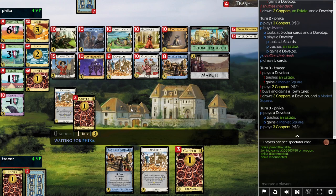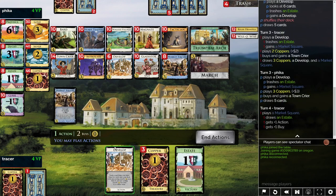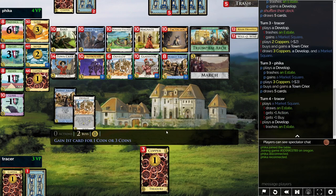I don't know if I actually want to Develop the Market Square or if I want to play the Market Square to try to find the last Estate. If I don't find the last Estate, I can March Develop on Develop. Okay, we found the last Estate, so that seems good.